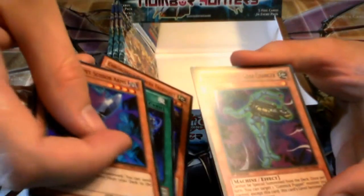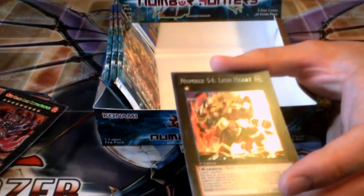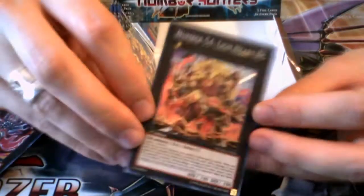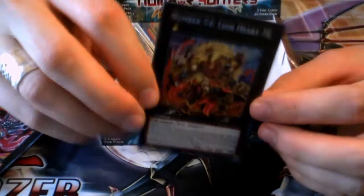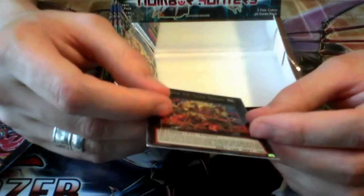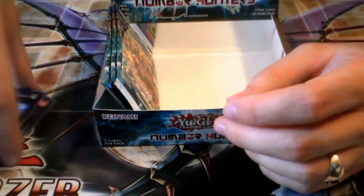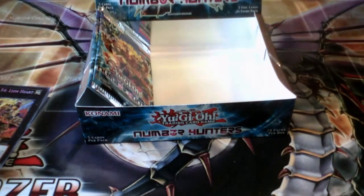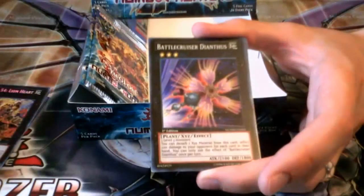And Number 54, Lionheart — awesome! This card's interesting too — it's a nice little rank 1 requiring three rank 1 monsters. We don't have a lot of those. I think Slacker Magician is the most played rank 1 at the moment. Baby Dragon is okay, but I think Lionheart is much better personally. That's awesome. And I think that's all the numbers now — we have one of each at least.